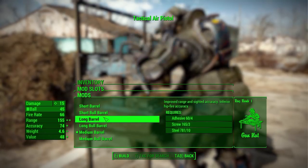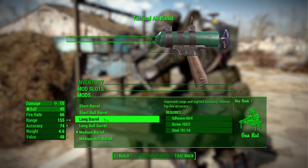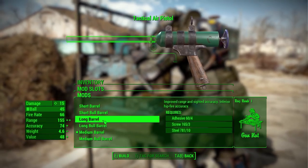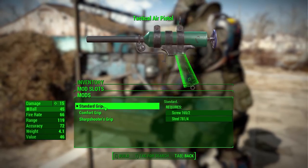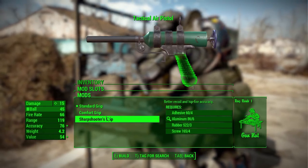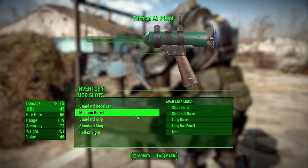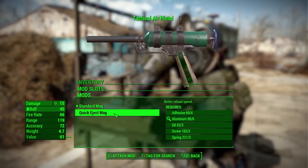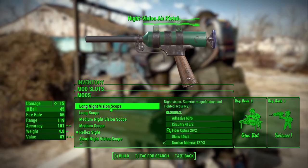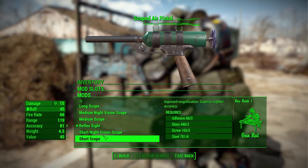In the barrel category we actually have a surprisingly large number of barrels, everything from a really short barrel to a long barrel, long bolt, or the various medium ones — basically just how long you want the thing to be, which is pretty cool. In the grip category we have the standard grip, a comfort grip, and finally a sharpshooter grip, which makes it kind of look like the blasters from Star Wars. In magazines we have just the standard and a quick-eject version, and finally in sights we have a pretty decent selection: long night vision scopes, long scopes, medium reflex, and short scopes.